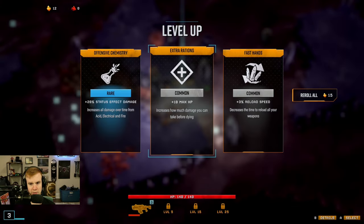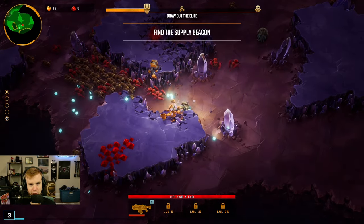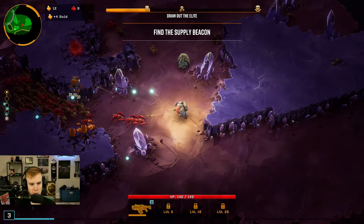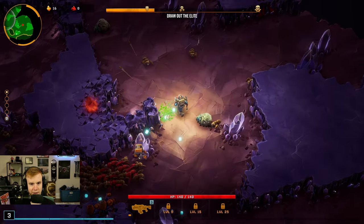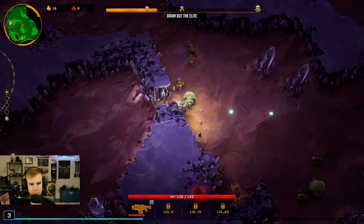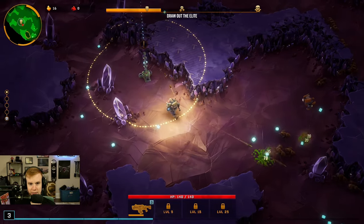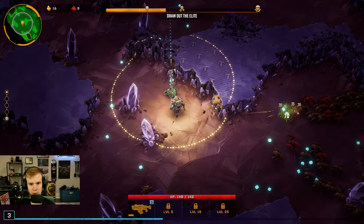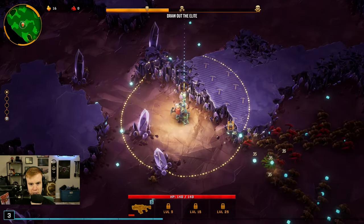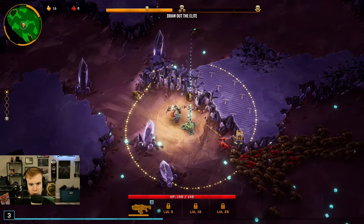Extra rations — we increase our status effect damage. That could be good in the future. It's a rare, so I feel like we just take it because it's a rare. Drop the supply beacon — I see, I'm supposed to go over and do that. Okay so it's over here. All this makes sense now. So if I stand on this does it just do it? I think it's working. Am I doing it? Do I need to clear all this out?